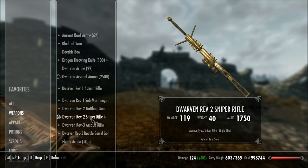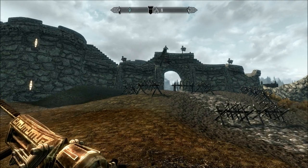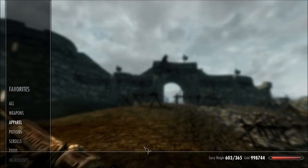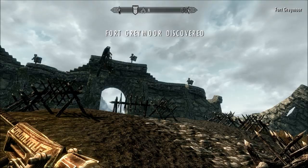I'm going to start off with the Sniper Rifle. Also, I'm going to have God Mode enabled because it just allows me to move — each of these guns weighs like 40. You can see I'm 603 out of 365, so keep that in mind if you download the mod and want to have all the weapons.